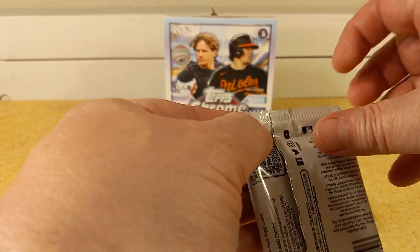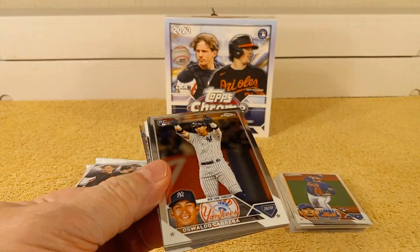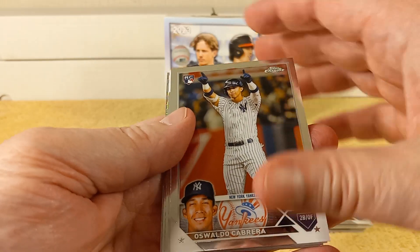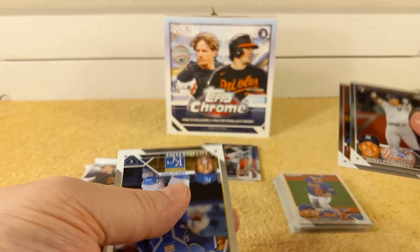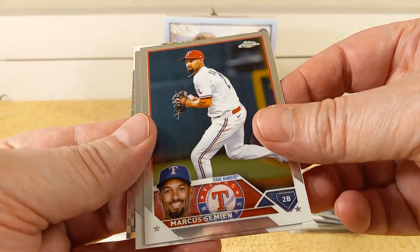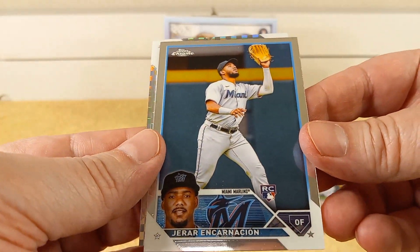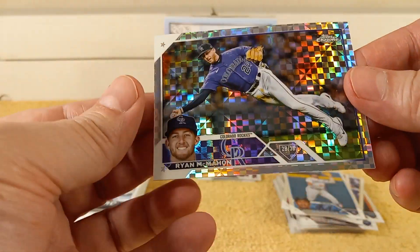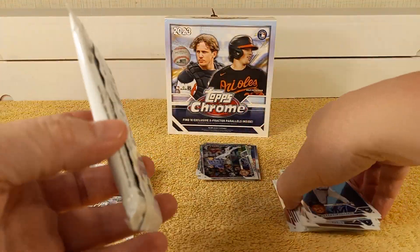All right, here we go, next pack, halfway done already. Oswaldo Cabrera rookie card, Dansby Swanson with the Cubs. Salvador Perez, Marcus Semien, Gerard — and Canarcyon rookie card — and the X-Fractor is Ryan McMahon. Shiny cards everywhere.